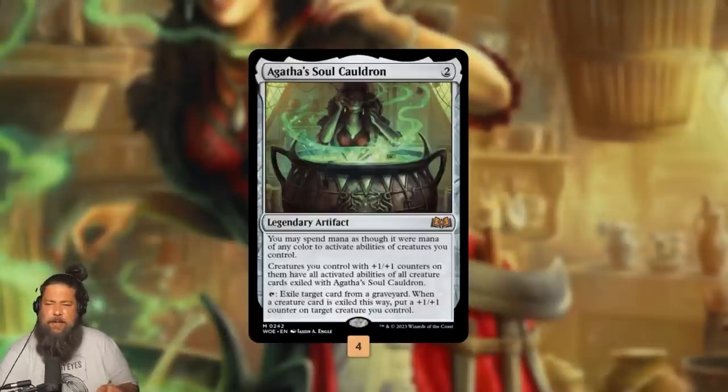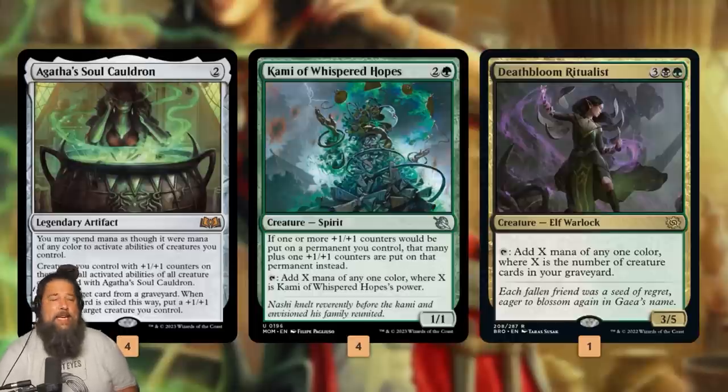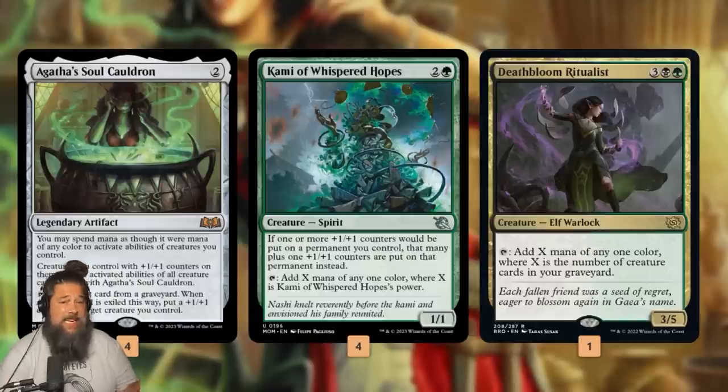Our deck's a little convoluted, so let's walk through what it's actually trying to do. Our main combo is infinite mana. To make infinite mana with Agatha's Soul Cauldron, we need a creature that taps for a bunch of mana — like Cammy of Whispered Hopes, which taps to make mana equal to its power, or Deathbloom Ritualist, which taps to make mana equal to the number of creatures in our graveyard. Our deck is pretty good at stocking the graveyard because we need creatures with abilities in the graveyard for Agatha's Soul Cauldron, so a lot of times Deathbloom is tapping for like five or six mana.